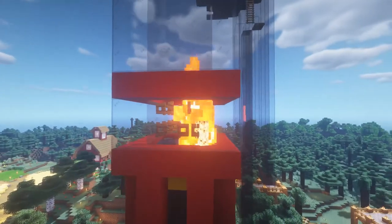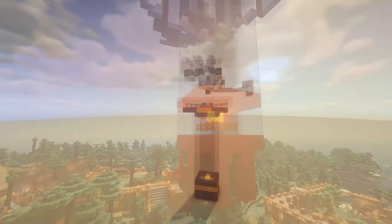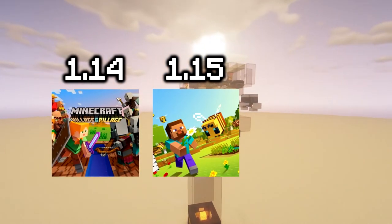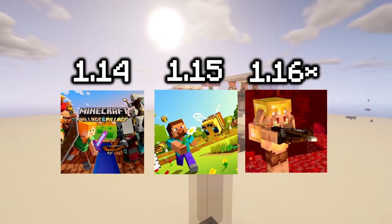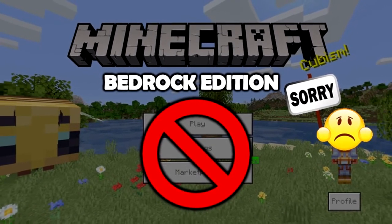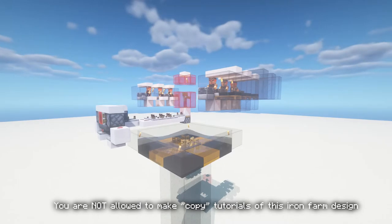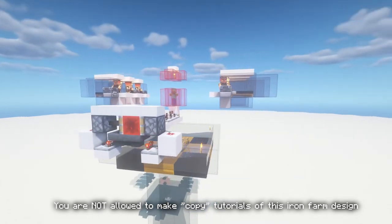Here are some quick notes before you waste your time on a tutorial you don't need. This Iron Farm was designed in Java Edition 1.15.2, works in 1.14, and can easily be tweaked for 1.16 when villagers no longer need to work to spawn Iron Golems. This design is not for Bedrock Edition. It utilizes 6 villagers and a zombie. Transport of villagers and the zombie is not covered in this tutorial. This design uses a hopper clock for efficiency.